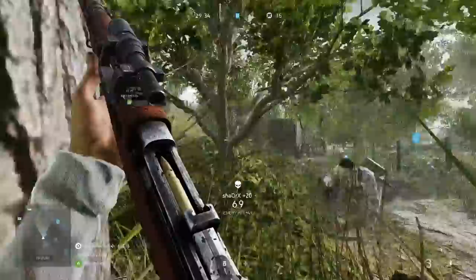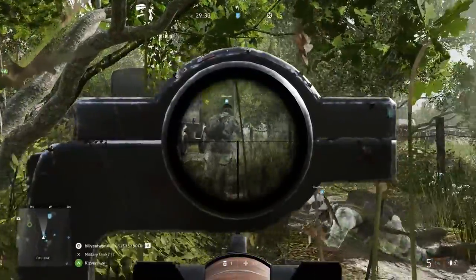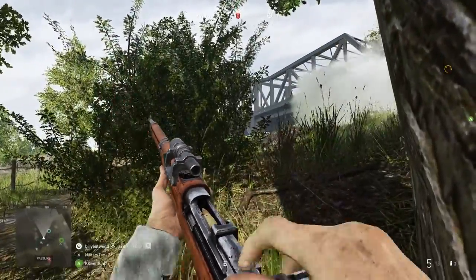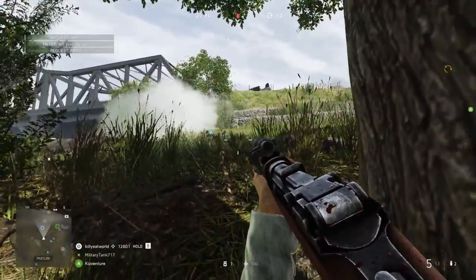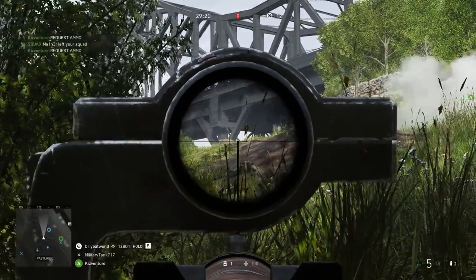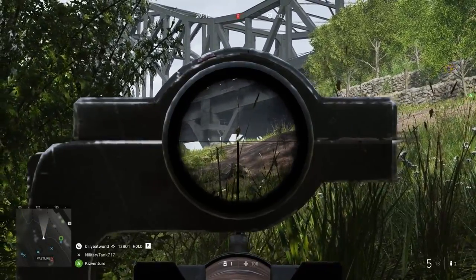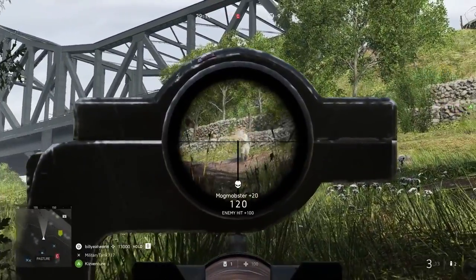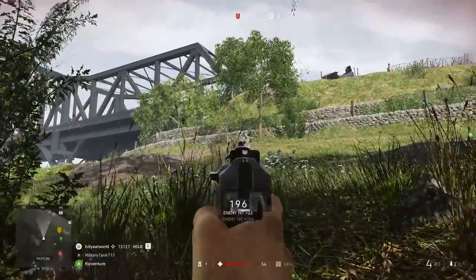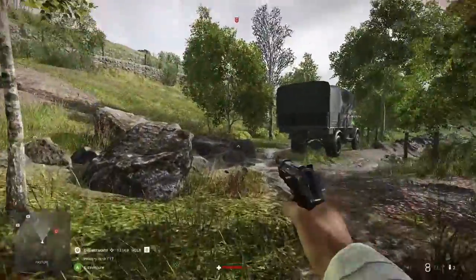Another tip: get on the comms with your support players or your squad leader and make sure they know you're going to need some extra help with resupply crates. Obviously, the best way to avoid wasting ammo — and something that will help you get more kills — is don't ever spam the trigger like you would with an assault SLR. Because after all, these guns are technically sniper rifles, so just like with a bolt action, take it slow, take deliberate shots, and hold your breath if you need some extra stability.